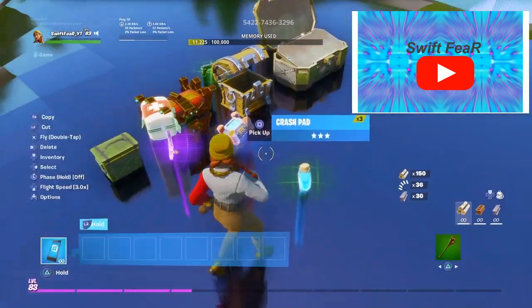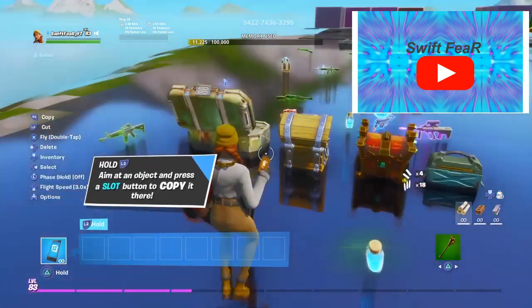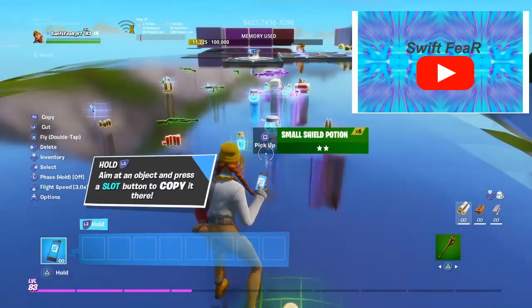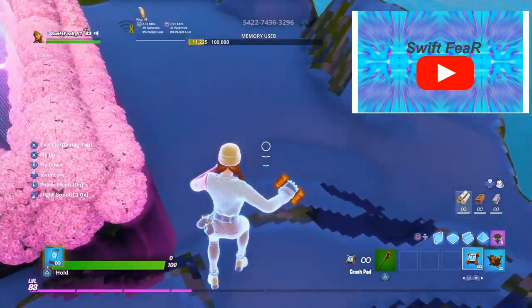I've opened a lot of chests and I still haven't found the kingsman umbrella. So as of now I'm gonna keep trying, and once I get it I'll update you guys. But that's how you guys get the crash pads.